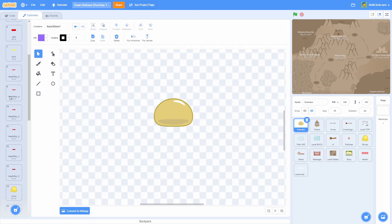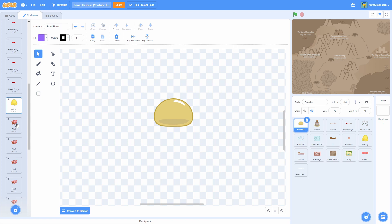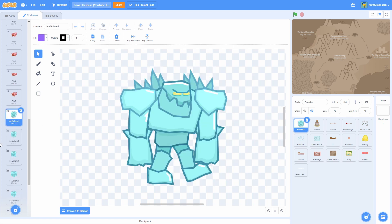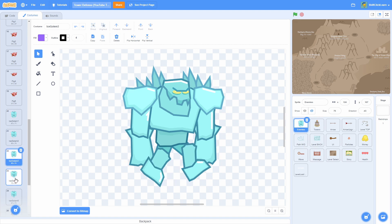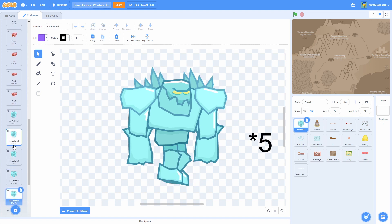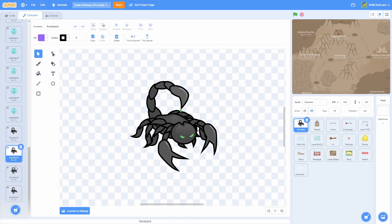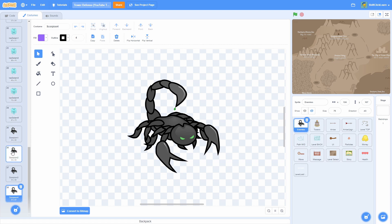Getting level three and four working is basically the same process as last episode, just with slightly different stats for the different mobs. You're going to need a new enemy — for level three I created this ice golem with a four-frame walk cycle. Then for level four, the city of dunes, I have a scorpion. So those are my enemies for levels three and four.